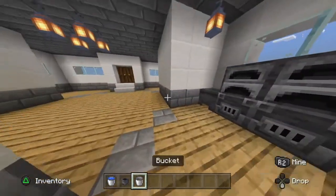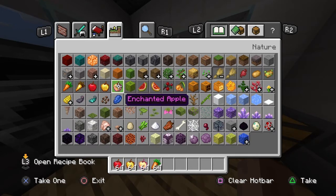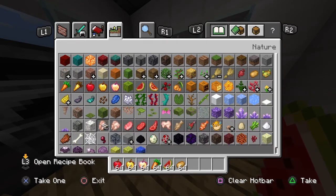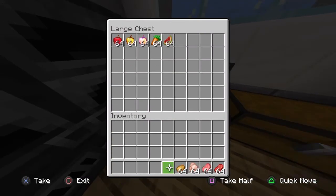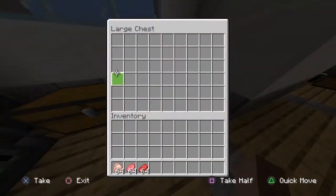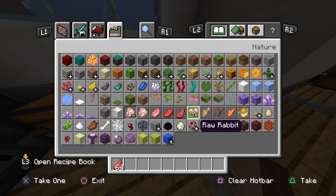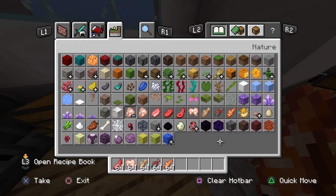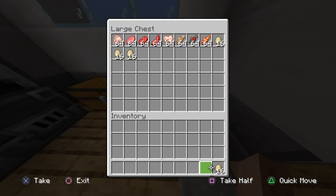Let's put some food in here: apples, carrots, watermelon, potatoes, chicken, pork, beef. This chest will be fruits and veggies, this one for meat. We can also get raw mutton, raw cod, raw salmon, and some eggs. Let's stock the pantry up.